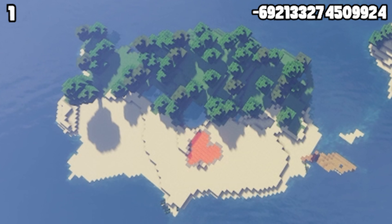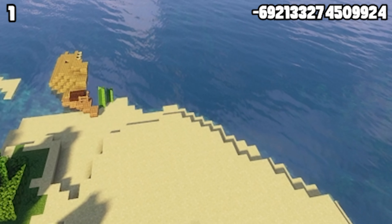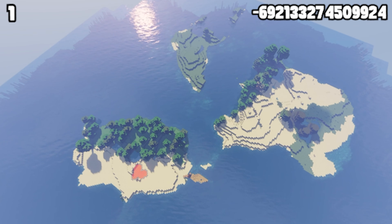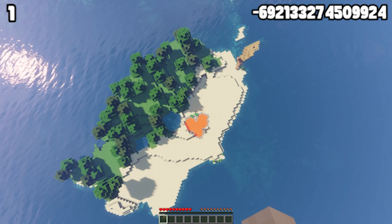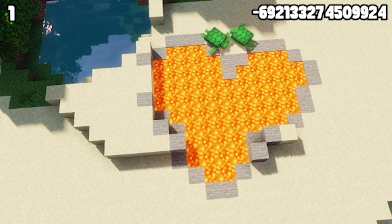If you're into the Survival Island Challenge, then this seed is perfect for you. There's no signs of civilization absolutely anywhere other than the shipwreck that is on the edge of the island. From here, you only have three other islands to work with and one forest. But what's pretty cool about the seed is that in the middle of the big island, there is a heart-shaped lava lake, and you don't see that very often.